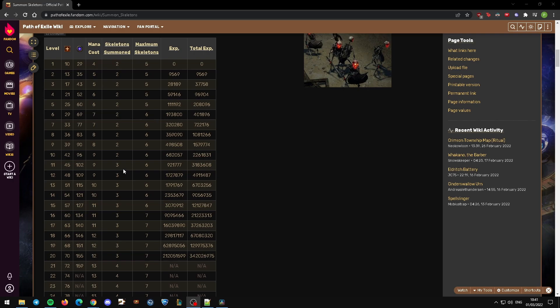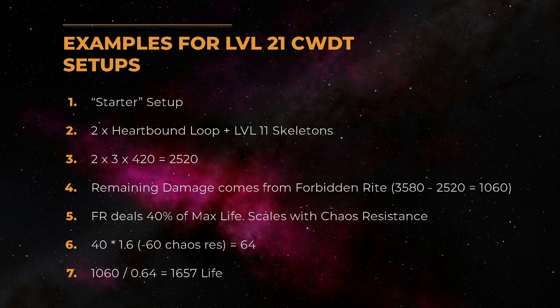The relevant levels for the skeletons are level 11, because then we start spawning three skeletons, and level 21, because then the gem starts spawning four skeletons. This is what I call the starter setup — what I started out with and what you should probably start out with as well. If we have two rings with 420 damage taken each and level 11 skeletons, we spawn three skeletons that die. All of those combined means we take 2520 damage. The remaining 1060 damage has to come from Forbidden Rite. Forbidden Rite deals 40% of our max life as chaos damage to ourselves. Since the damage is chaos, it scales with chaos resistance — if we have minus 60 chaos resistance, we take 64% of our maximum life as chaos damage.